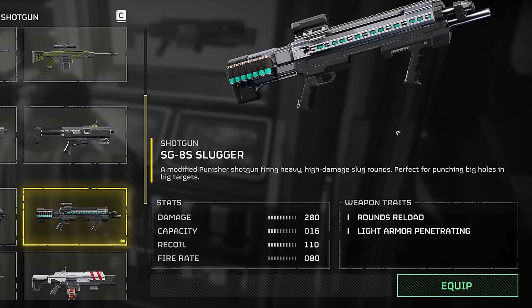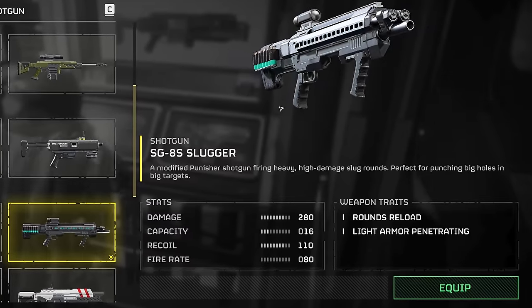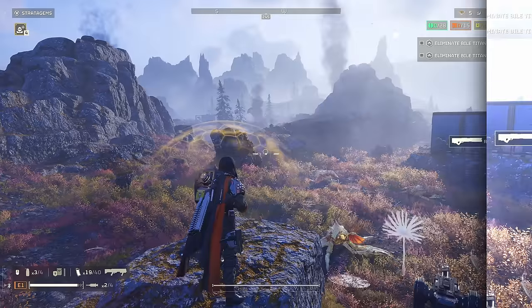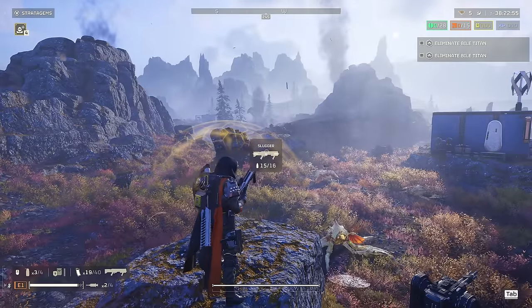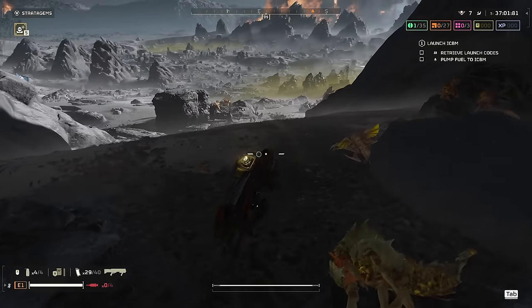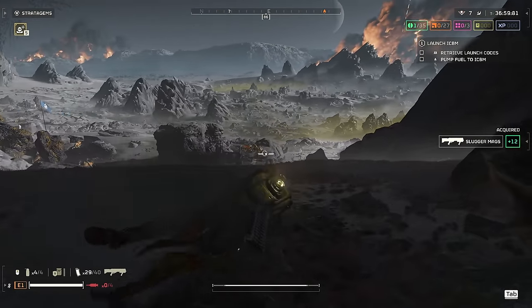It has a damage output of 280, a round capacity of 16, recoil of 110, and a fire rate of 80. The gun's reload menu literally has no options, so it's a completely point-and-shoot weapon. Aim at the thing you want to delete and press the trigger — usually only once.